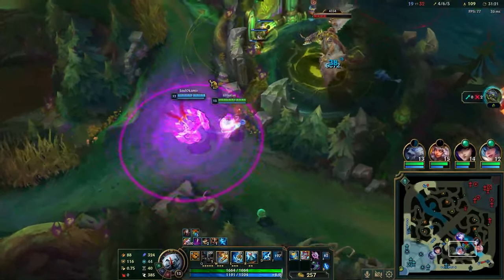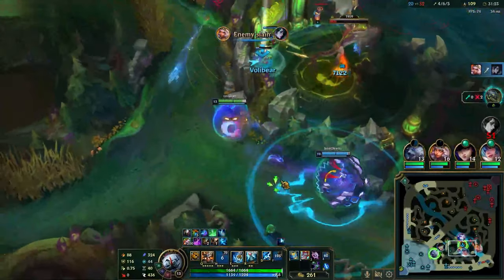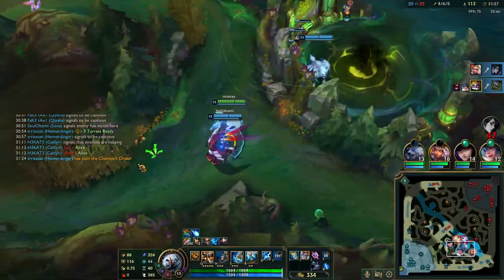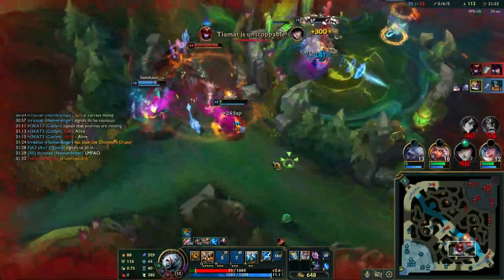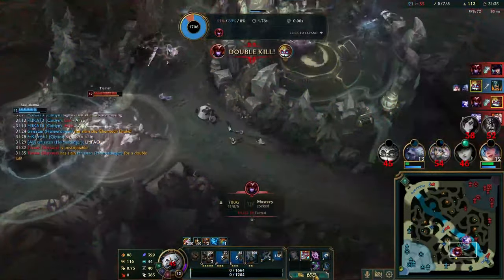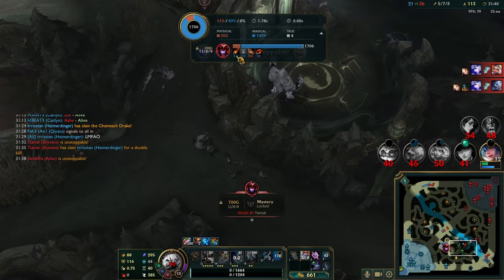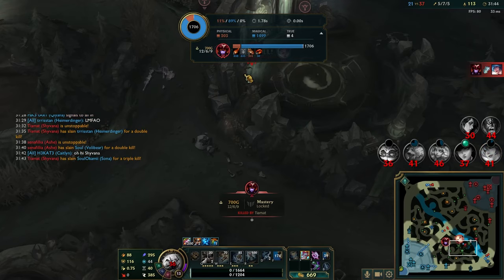I end up dying for it. On the next dragon I do the exact same thing, and their jungler messes up their smite, so we get dragon pretty easily. Then Shyvana comes through and basically gets an easy triple kill — our whole team ends up dying, and they actually end the game because of this enemy triple kill.